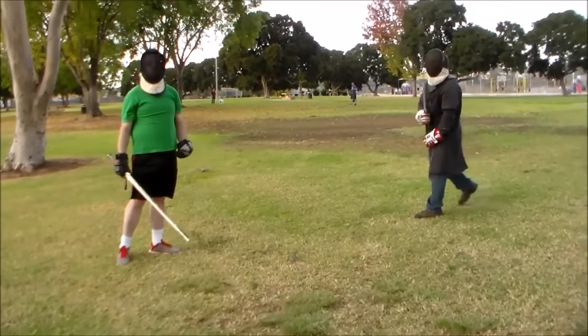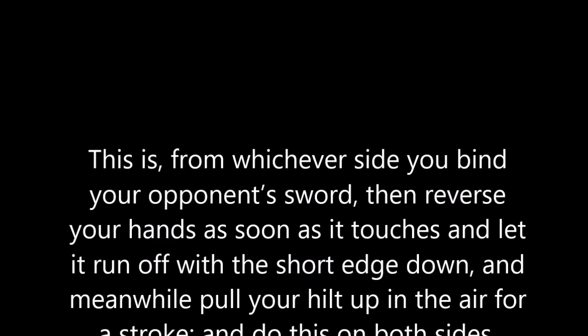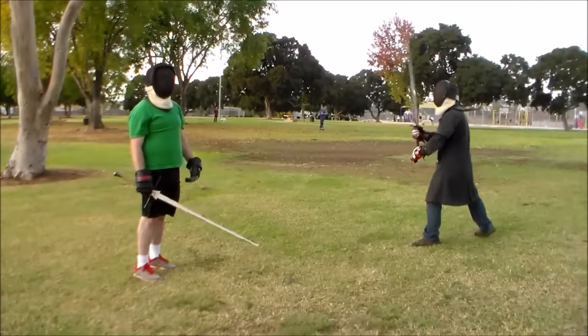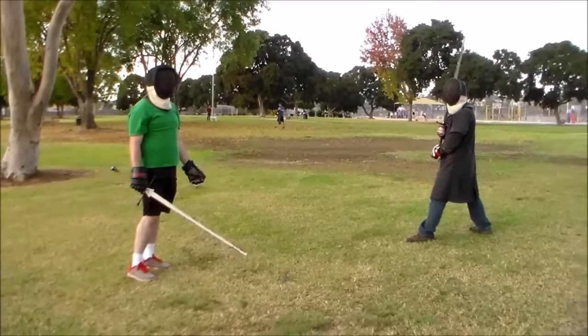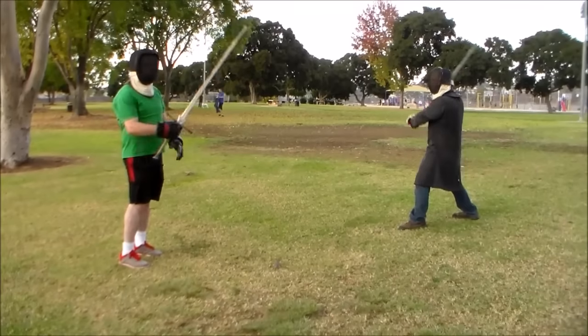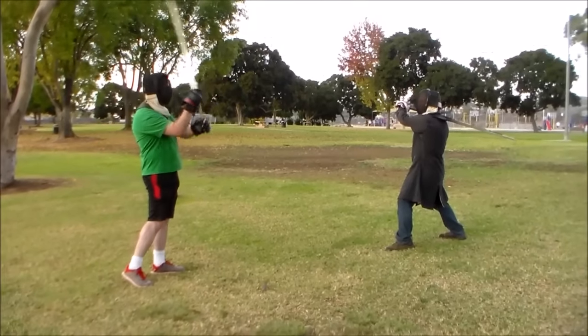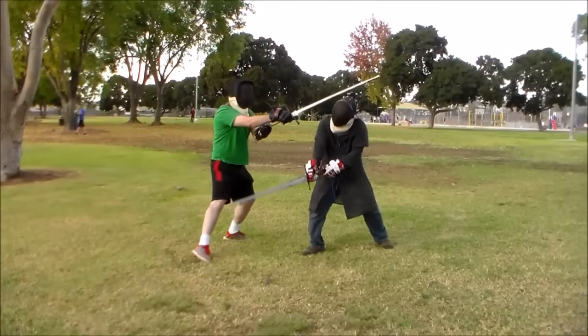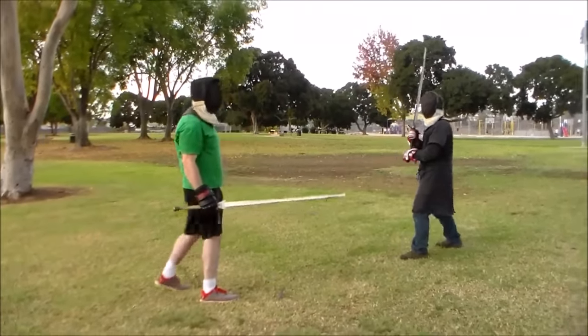Which of course takes us to the third deception: running off. This is where the swords actually make contact, but rather than staying in the bind, you let your opponent push through your sword, beating his strength through your weakness, so that you more quickly get to the other side. If done incorrectly, you get hit in the head.